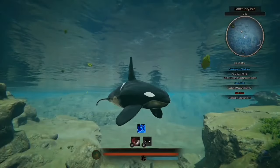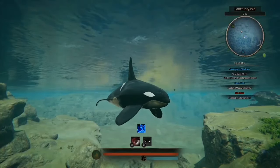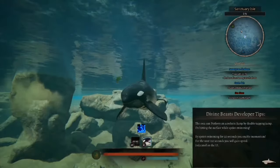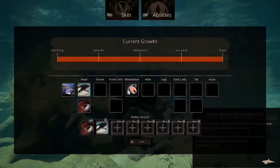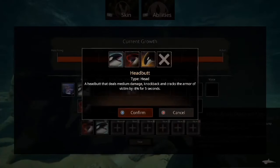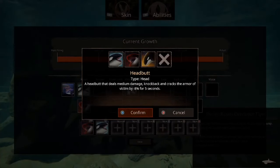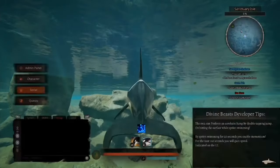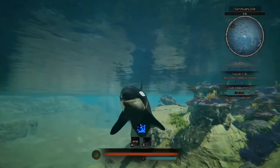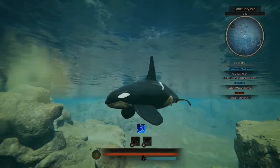Let's have a look at the regular bite. It's a nice, simple bite. And let's have a look at Liver Tear — that is a very nasty animation, I love it. Basically this will grab a chunk of meat out of them, and the Orca consumes it. Next up we've got Headbutt — a headbutt that deals medium damage, knockback, and cracks the armor of the victim by minus 8% for 5 seconds. That looks really nice, I love it.